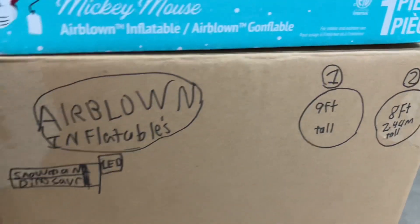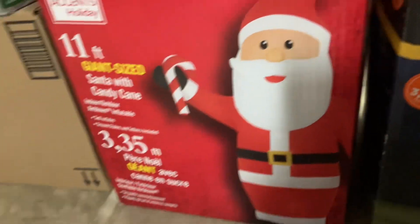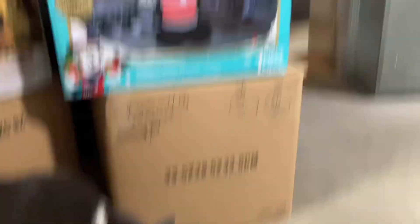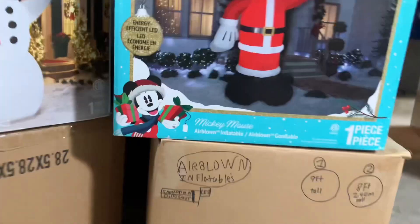Right here there are these boxes. This one has the 8 foot tall Snowman — same size as the Santa — and there's also the 9 foot tall Dinosaur in there, which I got off Amazon. And then in this box are the 2 Minions: the 4 foot one and the 5 foot one. The 5 foot one is Kevin and the 4 foot one is Bob. I also have drawings of them up here — they're not really that good. But you can also see there's a 5 foot Olaf in here too, and I was able to store them all in this box. If you get big inflatable boxes like these, you can actually use the inside box for ones that don't have boxes, and it works really well.